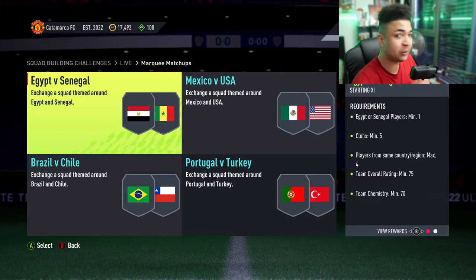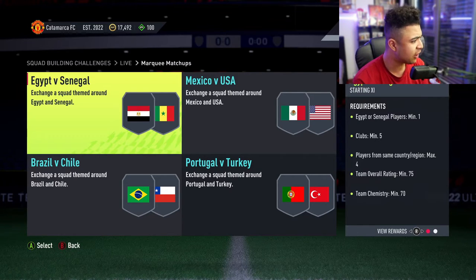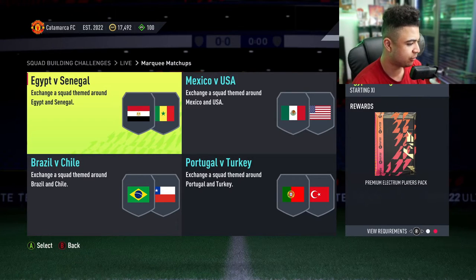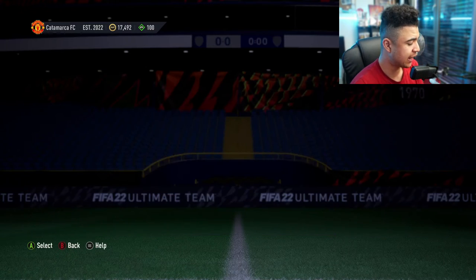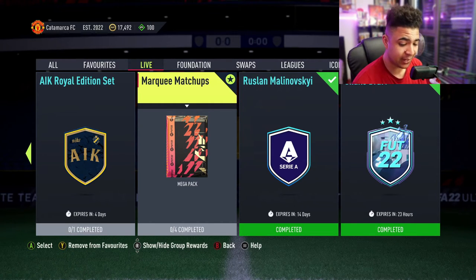The last one is Egypt vs Senegal — Mohamed Salah vs Sadio Mane once again. We had this in the AFCON final, great game, ended on penalties — madness. Senegal obviously won that. Now Egypt has the chance of redemption for World Cup qualification, because whoever wins this is going to the World Cup. It's either Salah or Mane that misses out, which is absolute madness. Egypt or Senegalese players minimum one, clubs minimum five, players for the same country or region max four — pretty easy, just link up leagues and nations. Team overall is 75 with 70 chem for a premium Electrum players pack. And then for completing Marquee Matchups you guys get a 35k pack tradable, which is great. I'm going to be bookmarking this one.